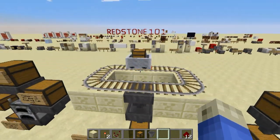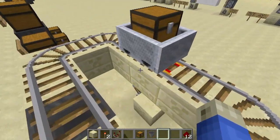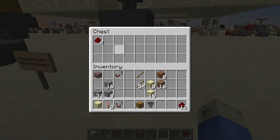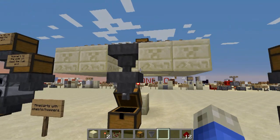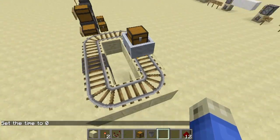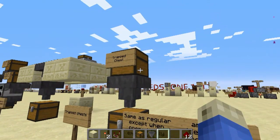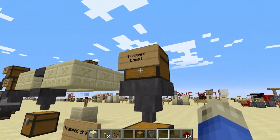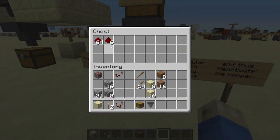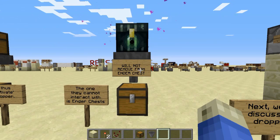They can interact with minecarts with hoppers on them. You can place tracks over hoppers, and as the minecart has items in it and goes over, it will be emptying. Trap chests work the same as regular chests, except when you open a trap chest, it emits a redstone signal which deactivates the hopper — so when I have it open it will not be draining, but as soon as I close it, it will.